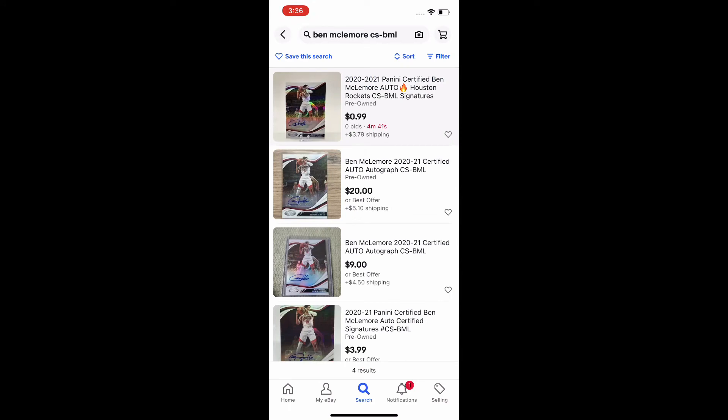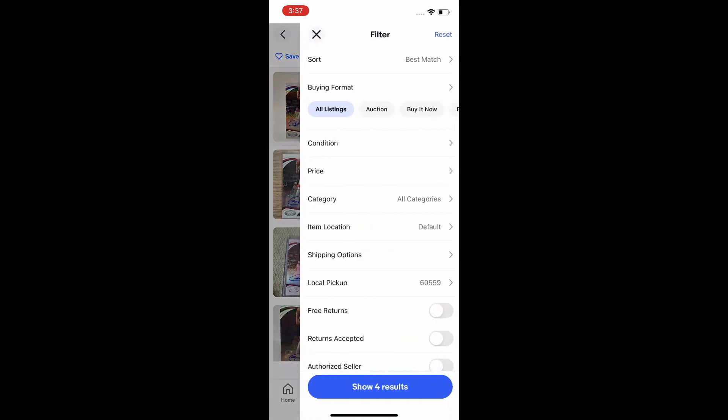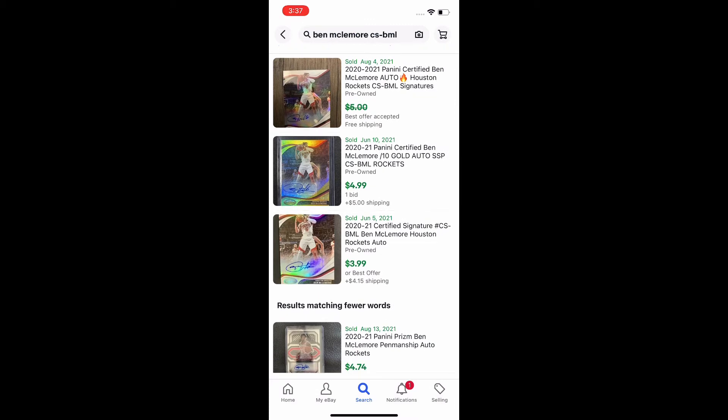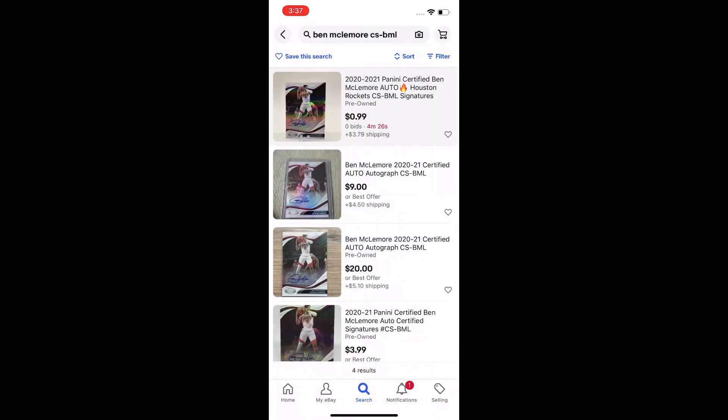Right off the bat I see a listing at $20 or best offer plus shipping, and also one at $9, which gets me a little excited. I'm going to go to the sold items to see what has sold, and unfortunately it's not many, although I did see some sales there — a couple that sold for $6, $7, $8.